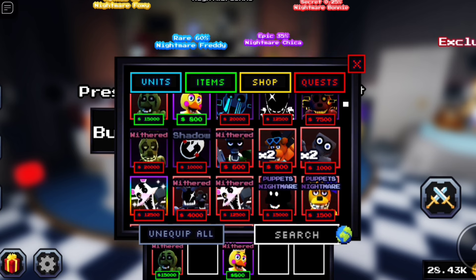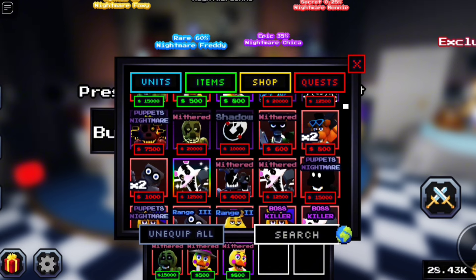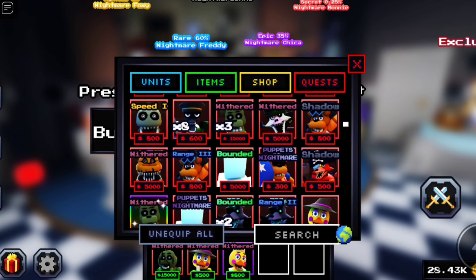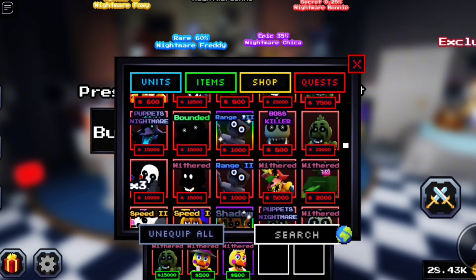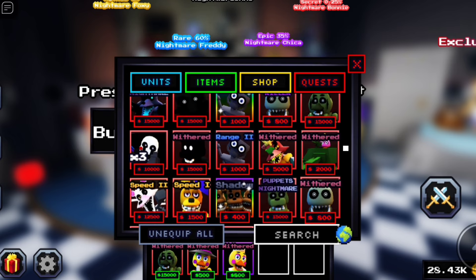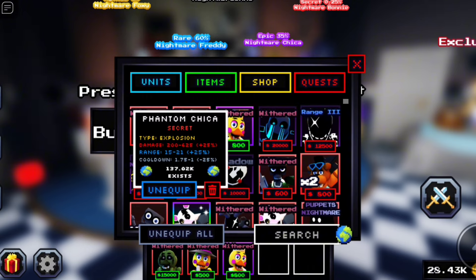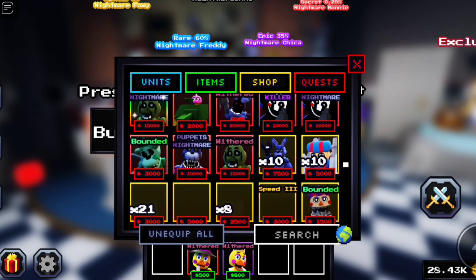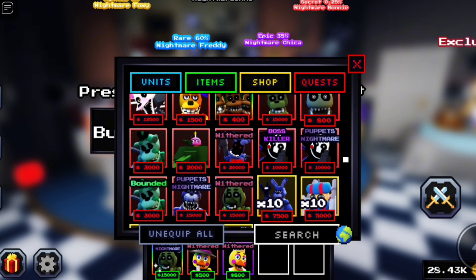So just get phantom Chica first. Let's get all the secret Chicas first because I don't think there's a lot of Chicas. I don't have any nightmare Chicas — I don't even know if there is a nightmare Chica. There's really not a lot of Chicas, are there? We got a shiny phantom Chica! Let's unequip this phantom Chica — it has a better enchant. But yeah, there's really not a lot of Chica units. What, that's two secret Chica units, bro? That's just crazy.